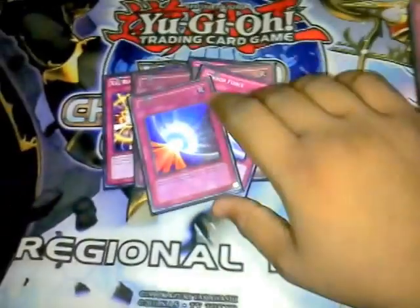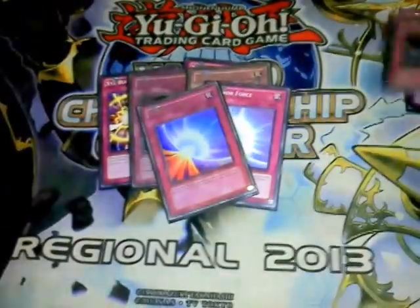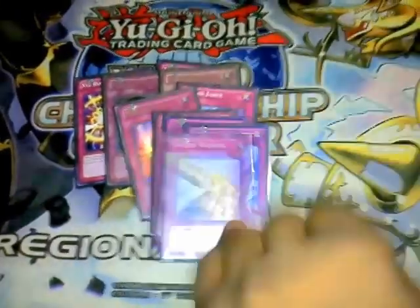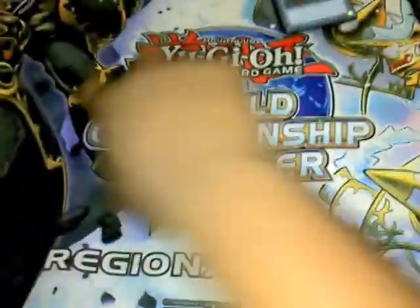Next, two Call of the Haunted - standard. Two Mirror Force. Torrential. Bottomless. Compulse. And Solemn. That's it for all the trap cards.